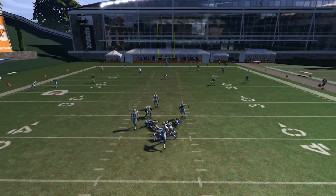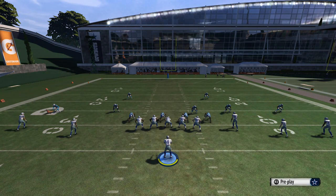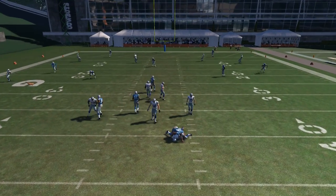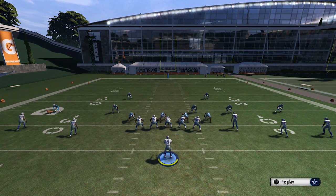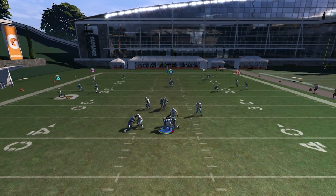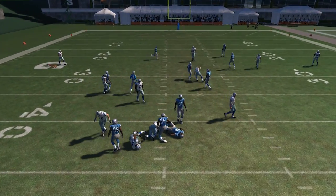It's basically a jailbreak blitz at Tony Romo. Let's try it again — maybe it was just a fluke. Second play and it's basically another jailbreak blitz. This is not looking very good right now for those of us who have been saying that RunBlock Strength, RunBlock Footwork, PassBlock Strength, and PassBlock Footwork all matter.